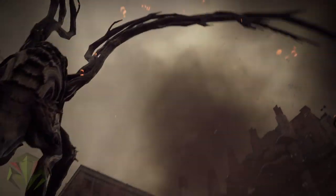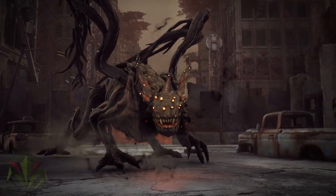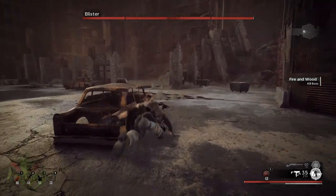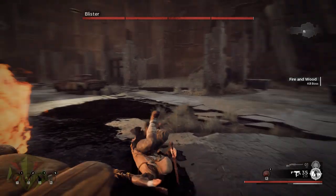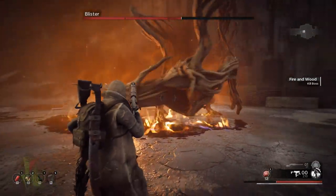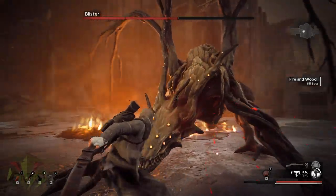Boss encounters are definitely one of Remnant's strongest features. The Dragon World boss, for example, would spray fire across the battlefield, smashing into the destructible environment and whittling away at any potential safety and cover as the fight goes on. All the while, patches of oil on the ground can ignite into damaging status effect hazards, culminating in an almost claustrophobic mechanic as the battle arena grows smaller and smaller from the Dragon's attacks.